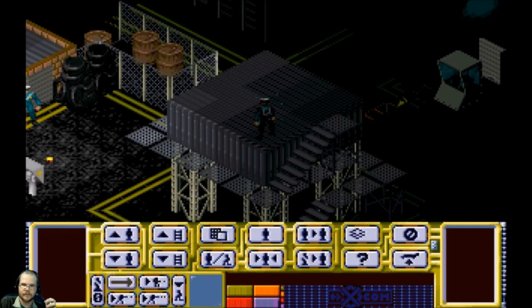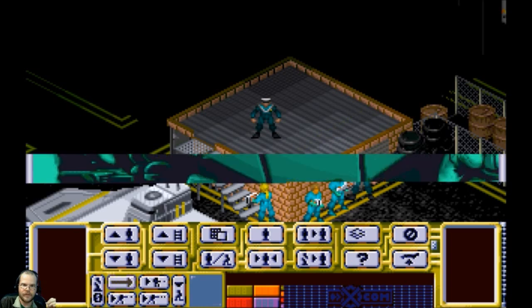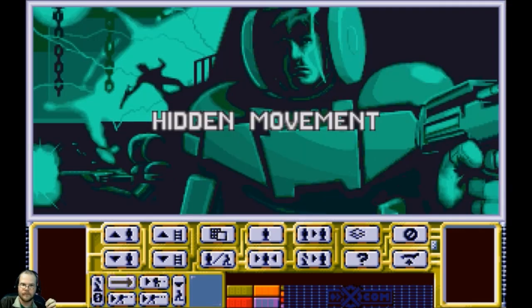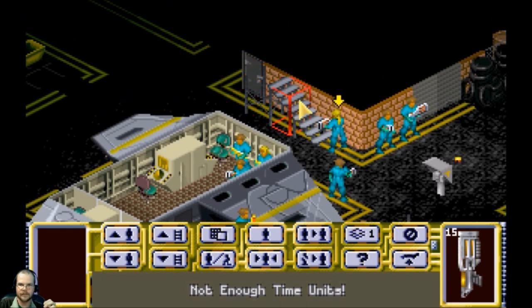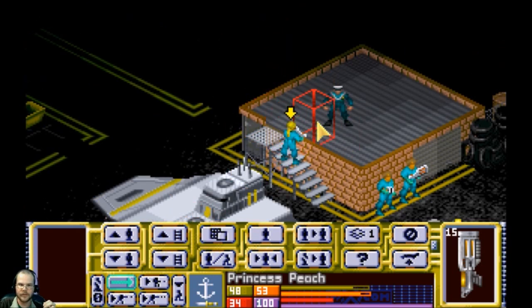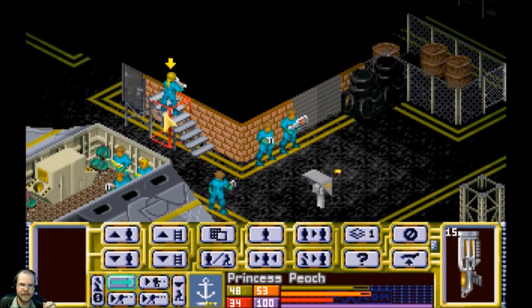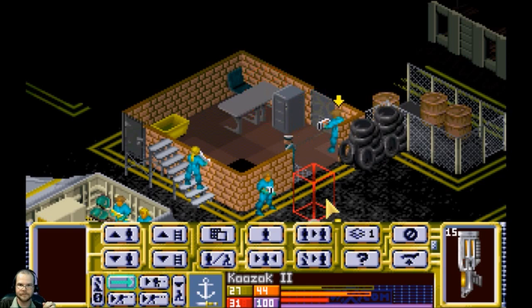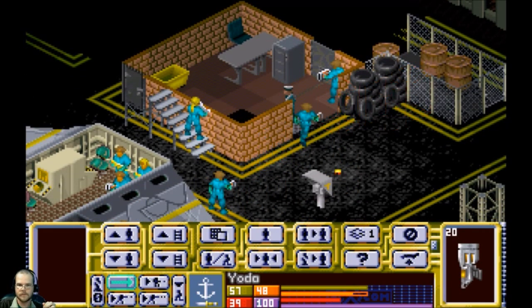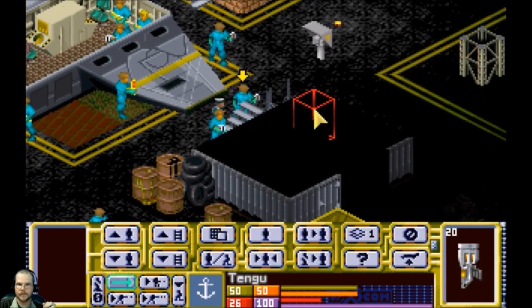I haven't even seen anybody yet — oh there goes that guy. Stop shooting my craft! I want to see what's up here. We're gonna get Peach up here — I can't click right. We won't be able to see him because this is a dangerous place. In fact, take a step down until we can see him, then you can step up. He's like, what's in here? Oh, that's a civilian.